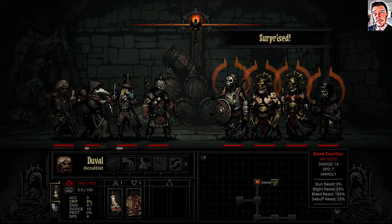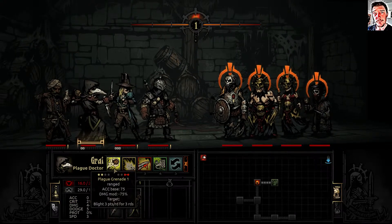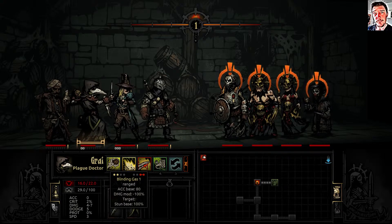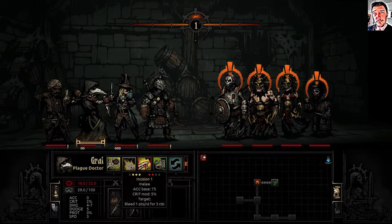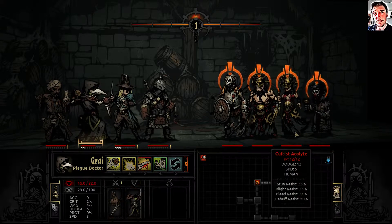We have our first room battle, at least with a price stamp. Let's see what skills my Plague Doctor has - a stun, an AOE poison, and a melee attack with bleed. So a lot of different kinds of skills.